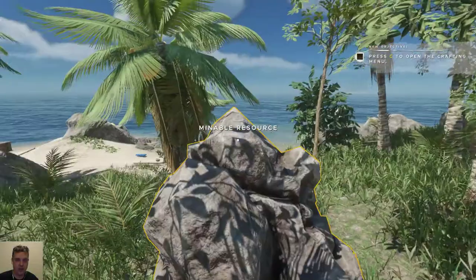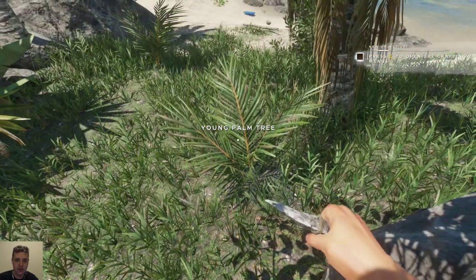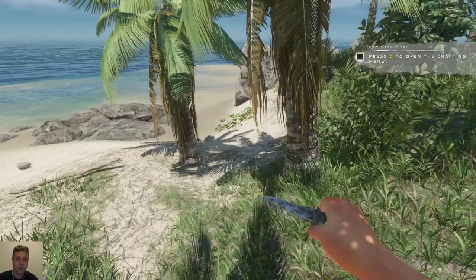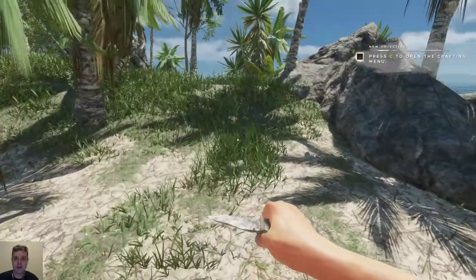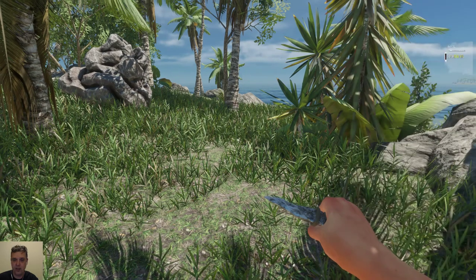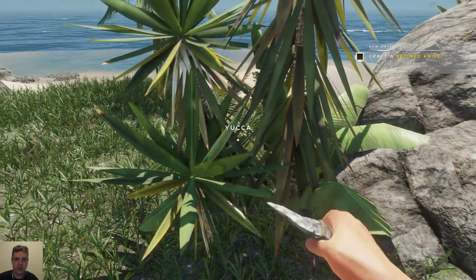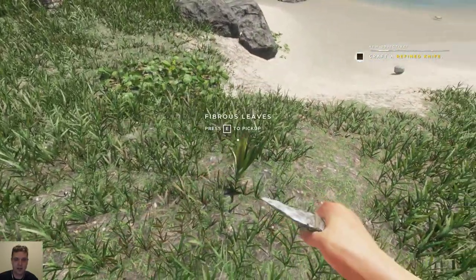Stay out of the sun as well — sunburn is really a knockout. So the first thing I want to make is a knife. Let's see, I need one or two more. Let's take this one down — okay, this is going to take too long. Let's take this — perfect.